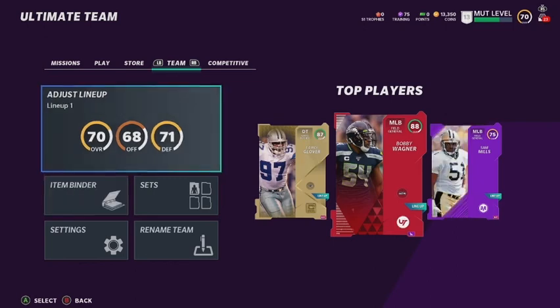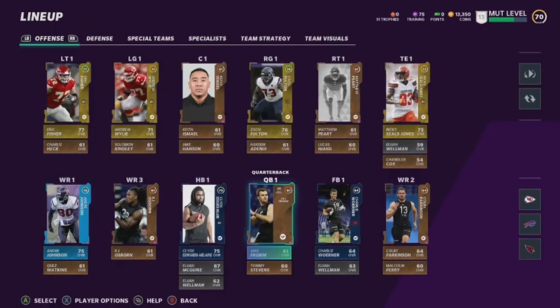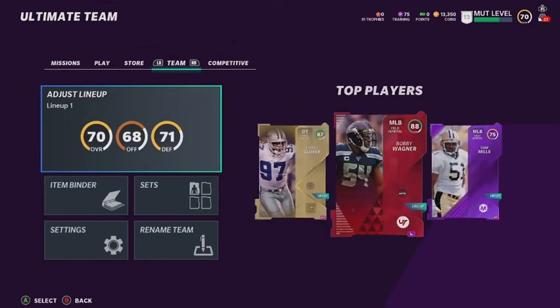Quick look at my team — my day zero team. Let me go back so y'all can see my top three players. I pulled a pack yesterday and I got an 88 Bobby Wagner off the first pack pull. My team captain is my D-tackle LaRoy Glover, and I got Samuel the mud master.